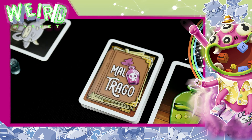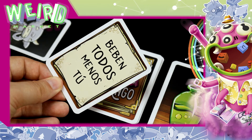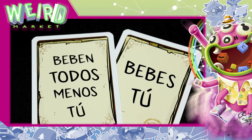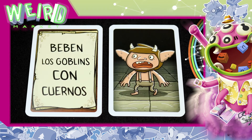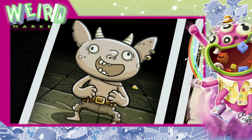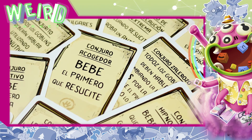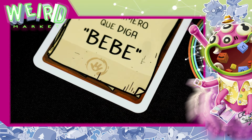Turno del jugador. En su turno, lo primero que hace el jugador es robar una carta de acción. En ese momento, el jugador lee en alto lo que dice la carta y se aplica su efecto. Algunas cartas tienen acciones básicas como 'bebes tú' o 'beben todos'. Otras tienen en cuenta los atributos de los goblins, como 'beben todos los goblins con cuernos' o 'beben los goblins con tirantes'. Y otras son acciones especiales que quedan activas hasta que un jugador incumpla la norma. Estas cartas se llaman conjuros y vienen indicadas por este símbolo.